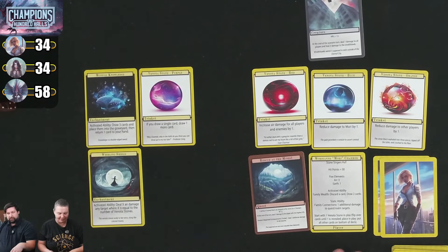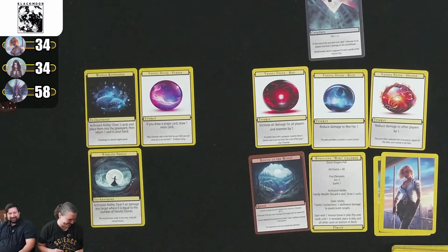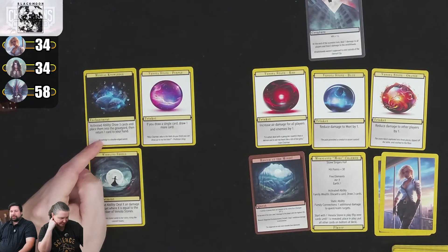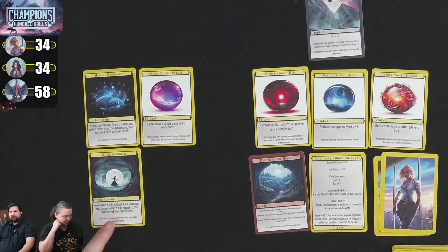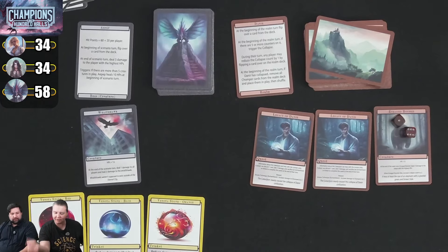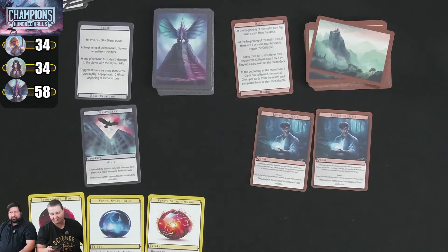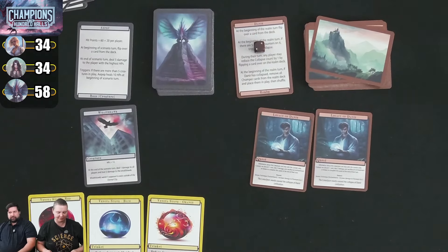Kim's activated ability: deal X air damage — 4 stones plus bonus air = 6 damage. She kills the Enraged Boomer. When he's destroyed, increase collapse count by 2 — now at 2 counters; at 5 we're in trouble. Kim draws 2 cards end of turn. Steve's draw deck runs out, so he reshuffles the discard to recreate it.